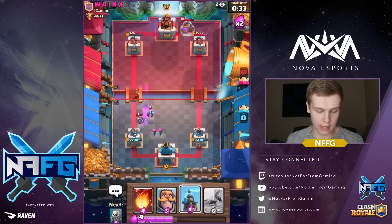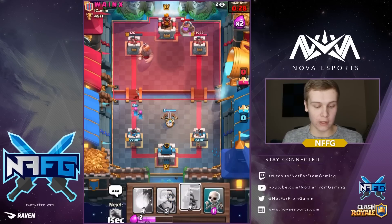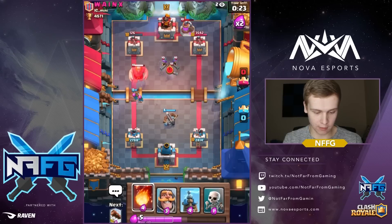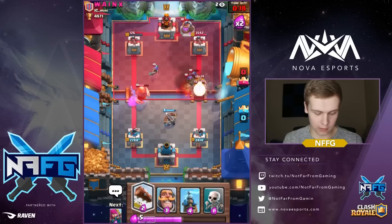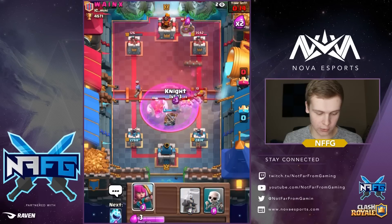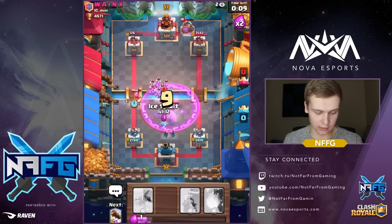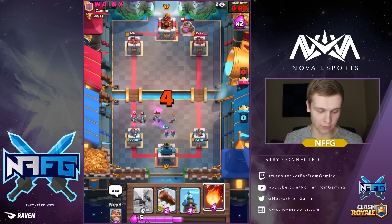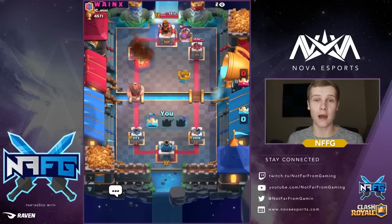We got those archers down — that's great. Now we can go ahead and play a defensive xbow right here. And whenever the giant comes we'll play the Tesla right around here. There's the three musketeers — we'll go ahead and fireball this side over here, and log this back as well. This left side should go down. We'll split the archers just in case, and play skeletons over here. Let's try to get the ice spirit down — archers coming clutch with three seconds left! Let's go ahead and fireball and that's gonna be a good game. Even though we messed up, guys — we messed up so bad right there.